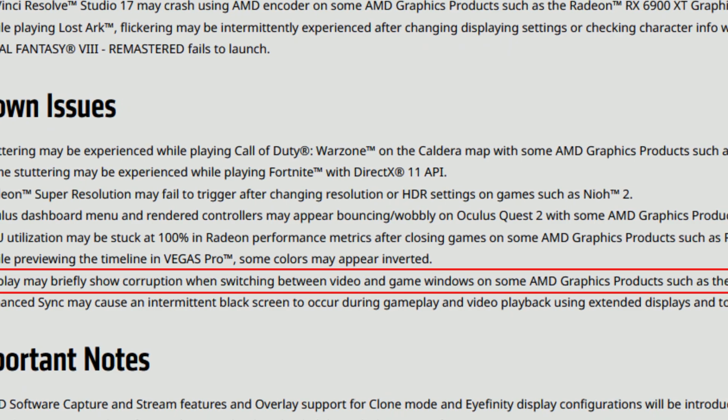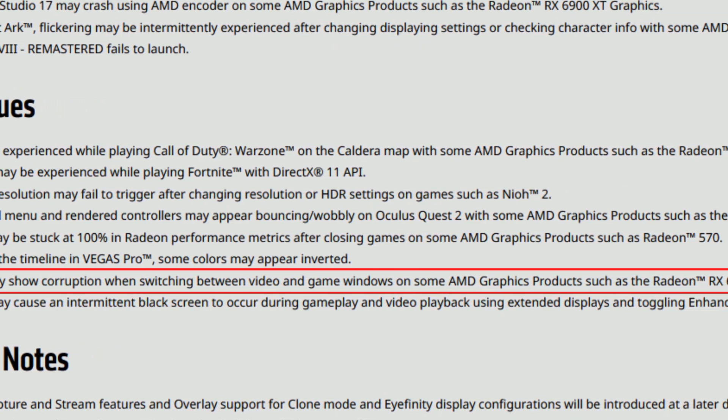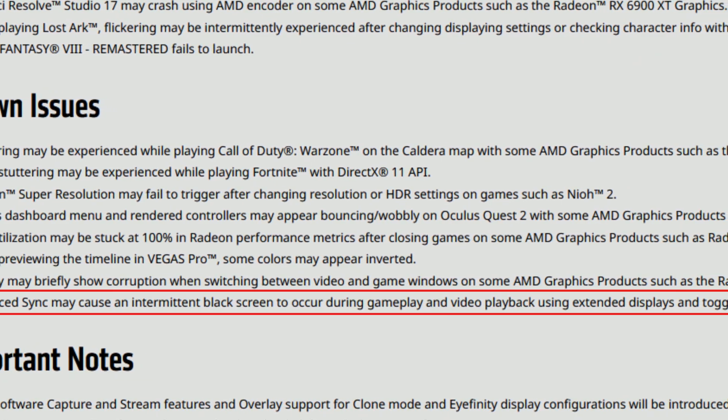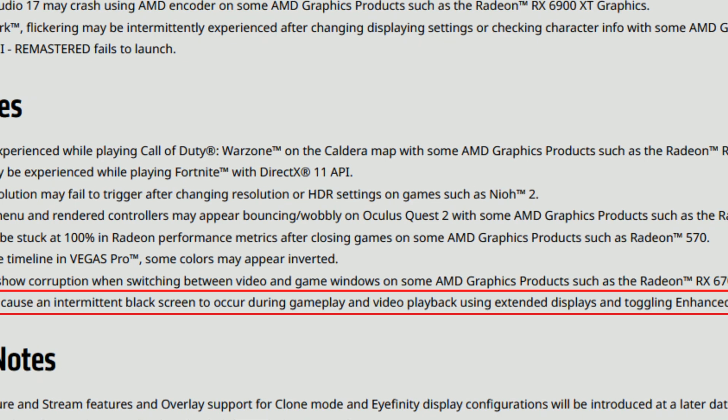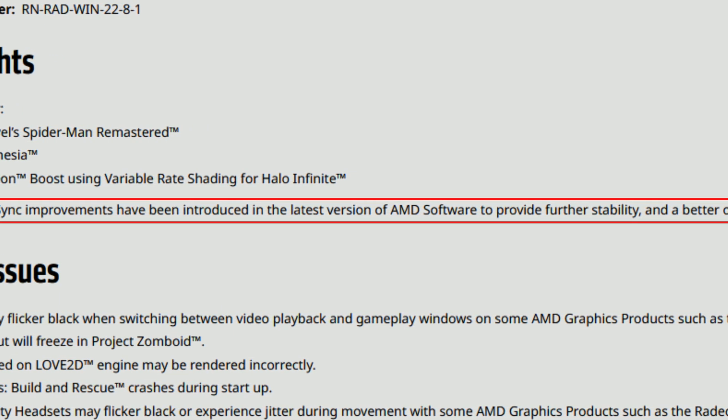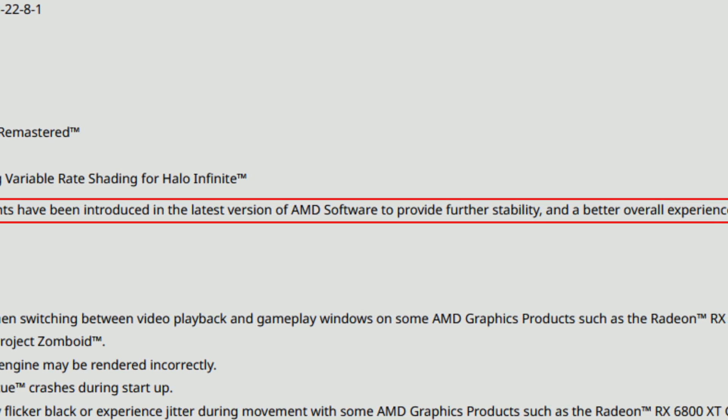The last two known issues: display may briefly show corruption when switching between video and game windows on products such as the RX 6700 XT. And Enhanced Sync may cause an intermittent black screen during gameplay and video playback when using extended displays and toggling Enhanced Sync. Overall, things are better than before — fewer Enhanced Sync problems. AMD overhauled the Enhanced Sync technology in a previous driver version, which is why we're seeing fewer bugs now.